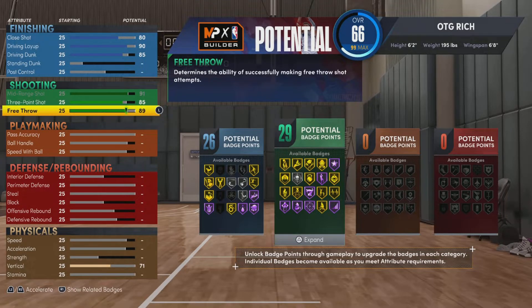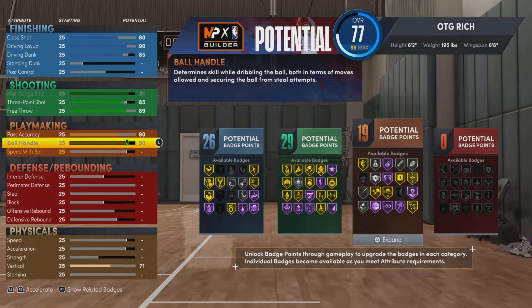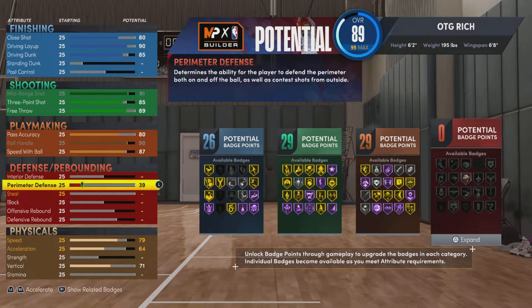Might as well give me those shooting badges, and then that pass accuracy could actually go way down to around 80 because I don't really need it. But might as well get those playmaking badges — as you guys can see, those three badges are crazy.